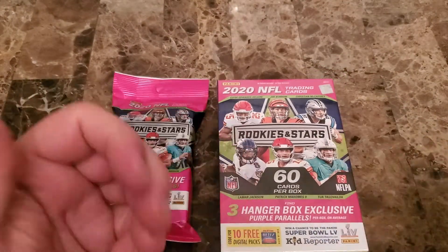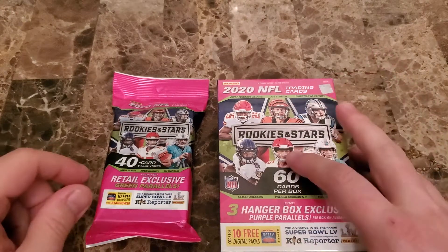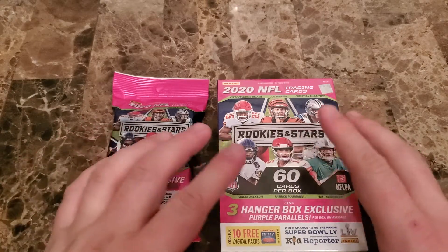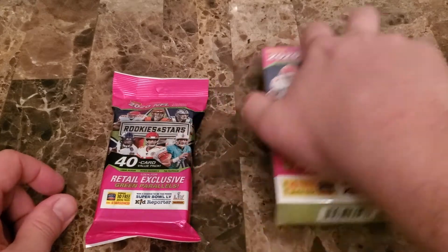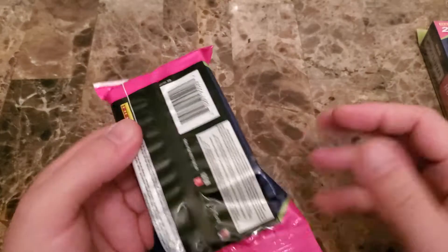The prism is really what we're looking for out of those. With the hanger at $14.99 versus $11.99 for the fat pack, I'd probably lean towards the hanger box for the price. And if you can find the mega box or blasters, those are certainly nice as well.